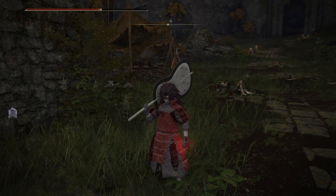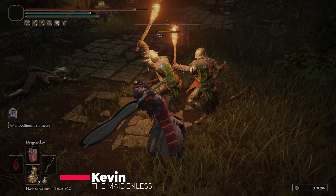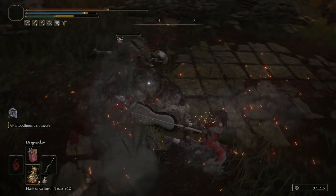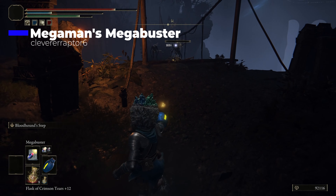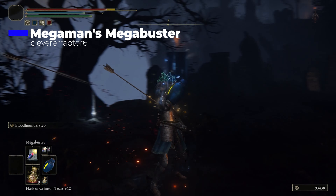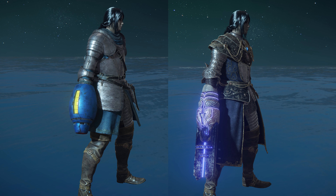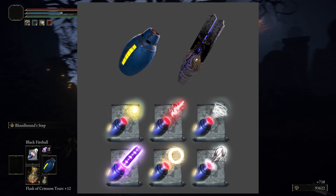There were quite a few submissions for the reskin category as well, but what really made these submissions stand out were changes made to both visuals and gameplay. Mega Man's Mega Buster was one of my favorite reskins, because it not only included multiple well-integrated models, but also custom icons for new spells.